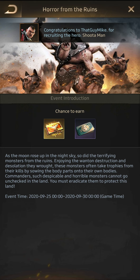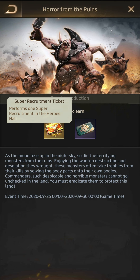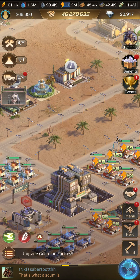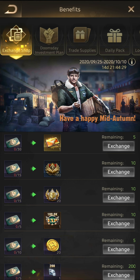Next let's talk about the new event: Horror from the Ruins. This one is quite fitting considering it's a zombie apocalypse game — you have these hideous monsters dotted around the world map from the ruins, and you can take them out. It's similar to other events like the hungry dinosaurs, but this one adds more to that gritty zombie apocalypse feel. You get a chance to earn a super recruitment ticket, and a jade lunar ticket that can be exchanged.